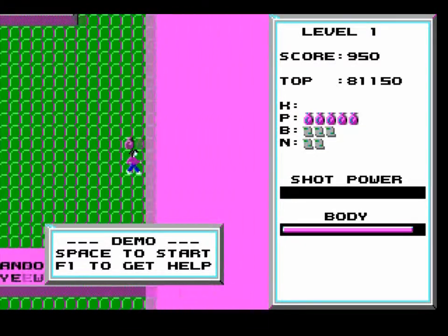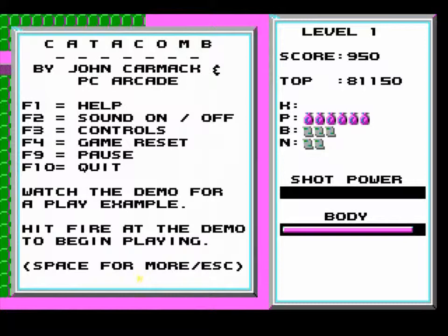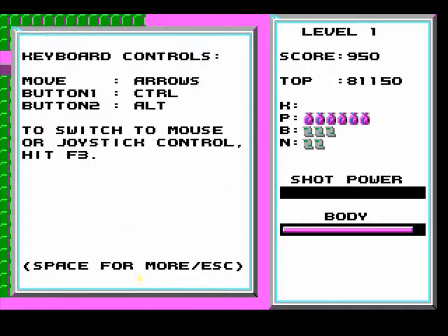Anyway, let's begin. First, let's look at the commands. Hit fire at the demo to begin playing — there should be a command somewhere. I'm guessing the commands are on the right right there. This is a keyboard-based game: K, P, B, and N.